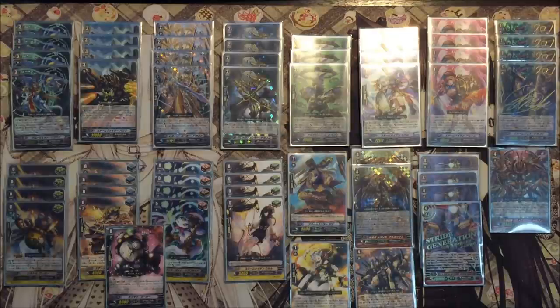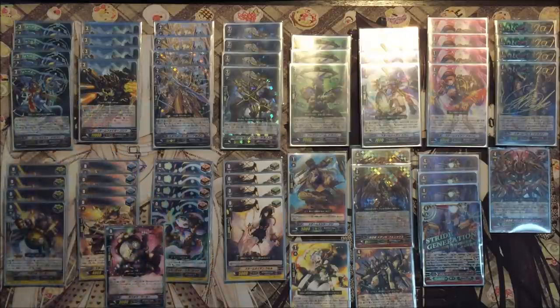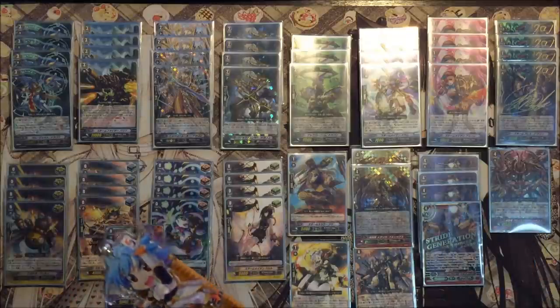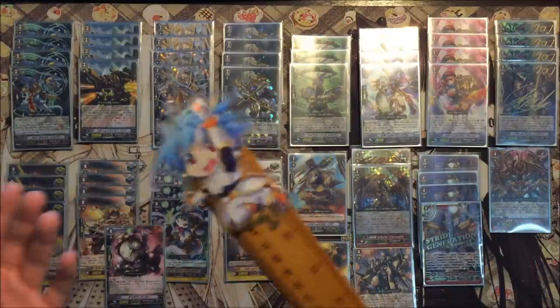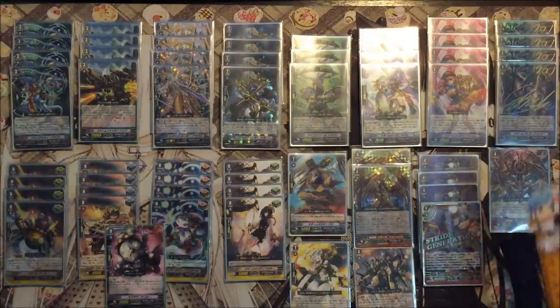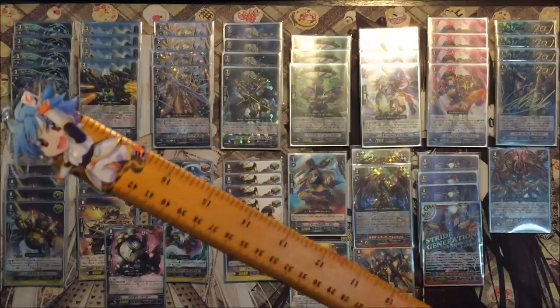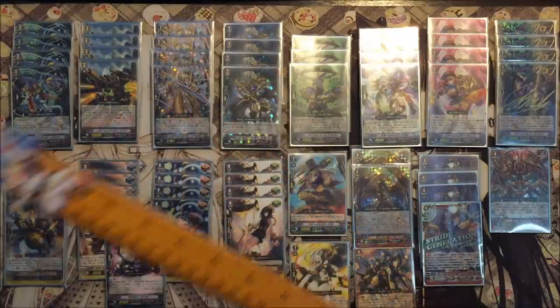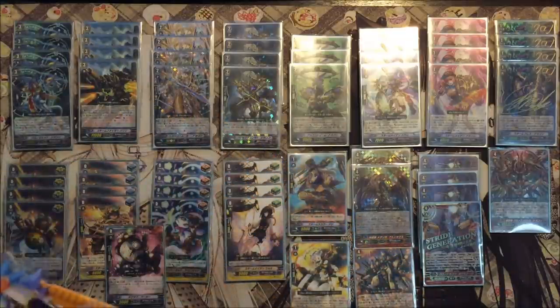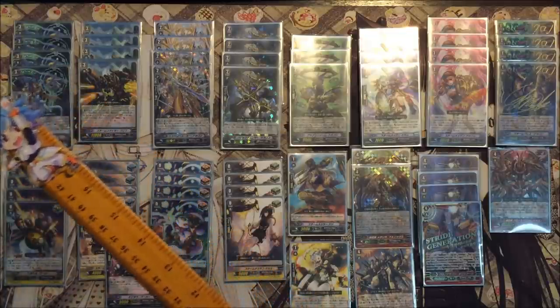First, we play four copies of Chrono Jet Dragon. To be honest, nowadays no Gear Chronicle deck can work without Chrono Jet Dragon because it's a GB deck, aka Generation Break deck. Chrono Jet, when you stride on it, you can counterblast one and send back one card on your opponent's rearguard circle back to the bottom of their deck. So give them a minus one for a counterblast one — very nice, it's similar to Blademaster's skill.